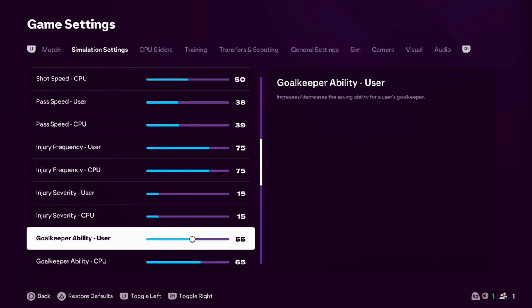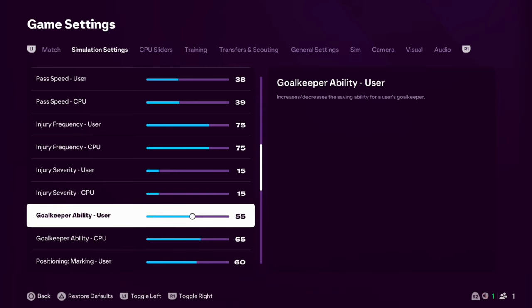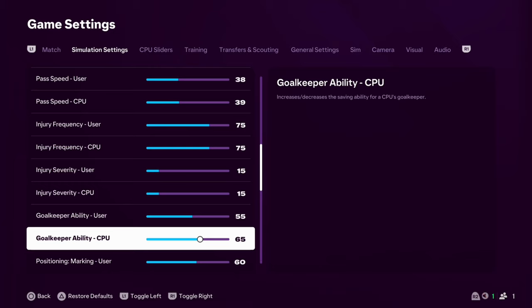Goalkeeper ability — there's a big discrepancy here, and this is where I was finding the issue. The opposition were getting through, but my goalkeeper seemed unbelievable at times. Because we've lowered the shot error for us, I've upped the CPU goalkeeper ability. It's a big discrepancy, I've got to be honest — but I think this is where it's going to stay challenging while gameplay opens up a little bit. Their goalkeeper is going to be very, very good. If you find it unrealistic and you're not scoring at all, drop it down to between 60 and 65 maximum. I'm sticking it on 65 — at the minute, I feel that's nice.